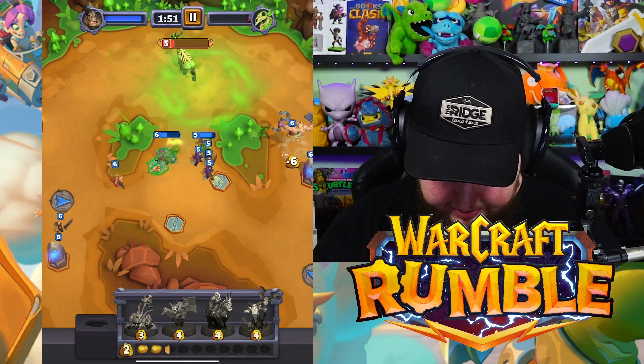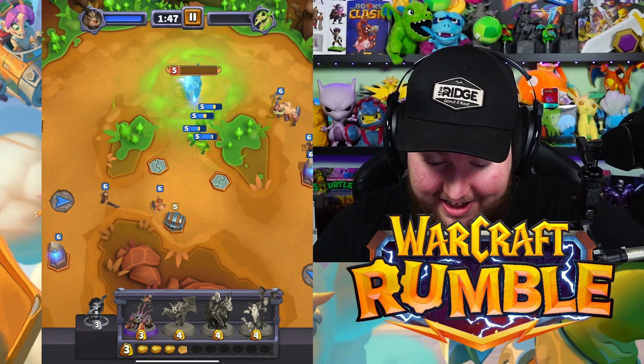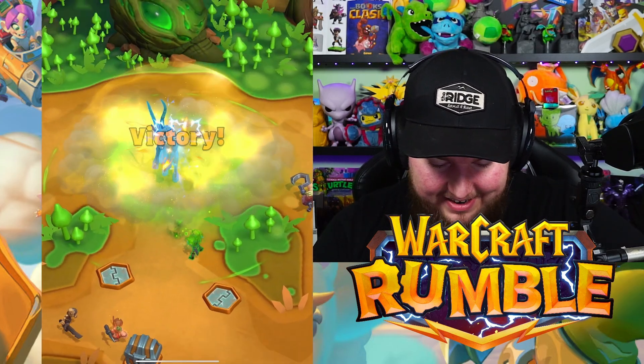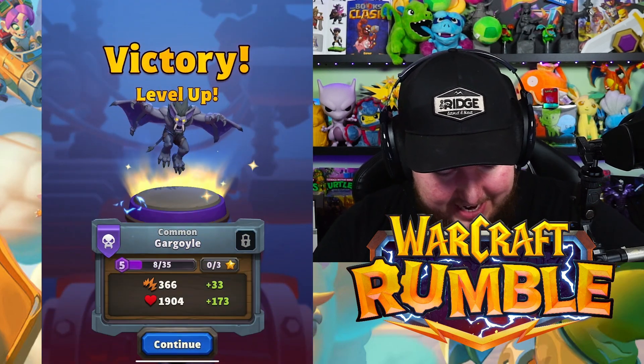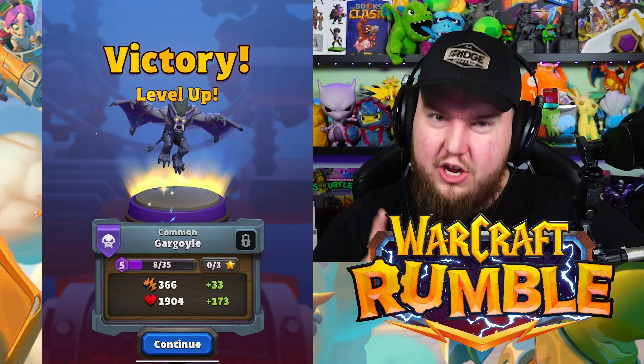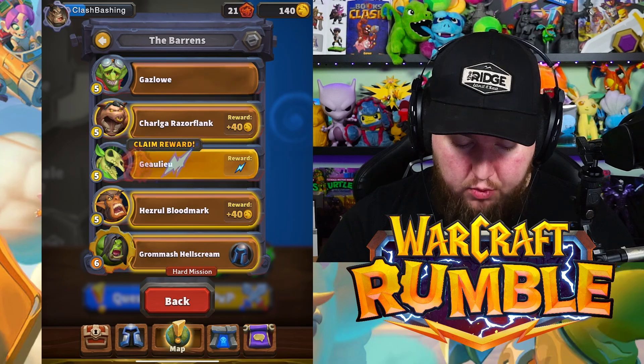We're cooking! The Undead hero is done — Undead is pretty nasty! Look at how we push right through there. The Gargoyle gets leveled up. You gotta have some flying units to go with your ground stuff — and now we can claim our reward from that level, which also gets us 22 Sigils.